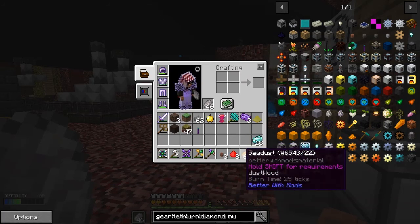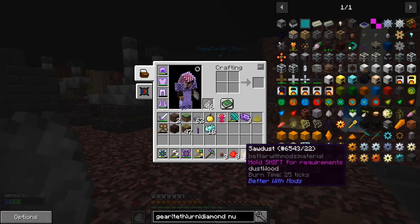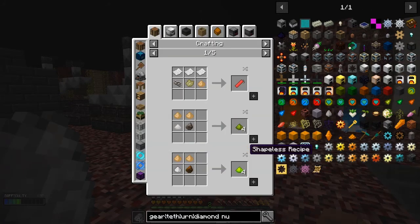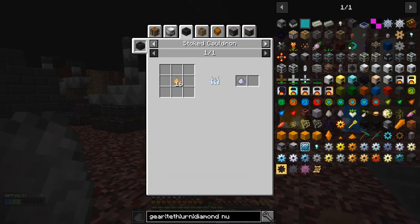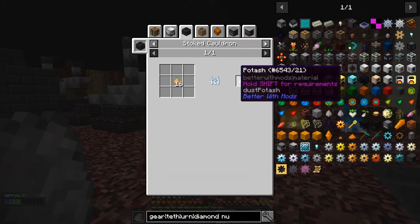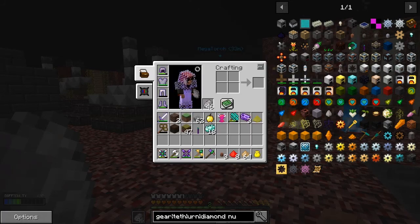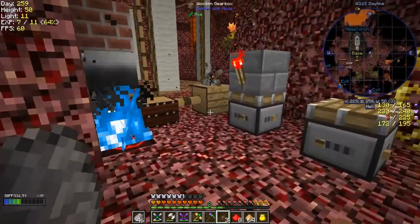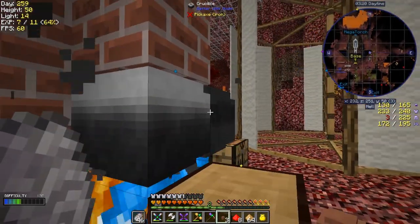What we have to do is make some potash. To make potash - let's look at that - it's basically a sawdust recipe. Potash is made in the stroked crucible. We need 16 of those to make some potash. We've got 64 of that, so that'll make 64 potash, and that's in the stroked crucible.